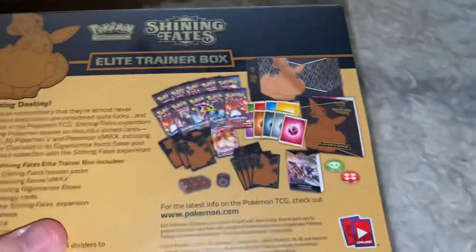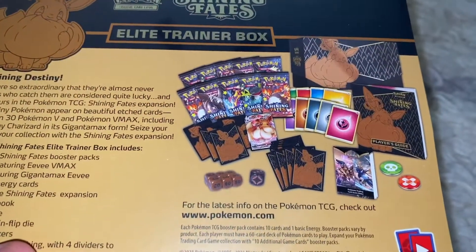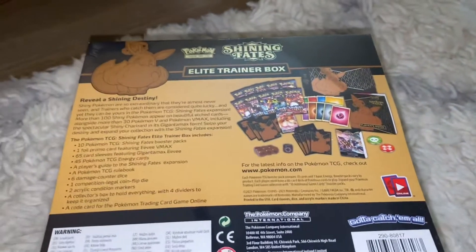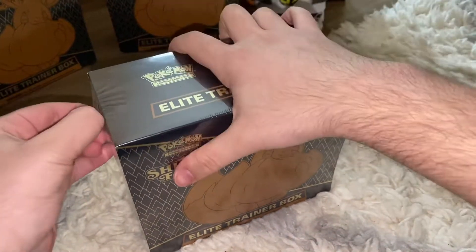Let's look at what you get inside the box. You basically get 10 Shining Fates packs, the Eevee VMAX promo, and the card list of Shining Fates. Without further ado, let's open it up.